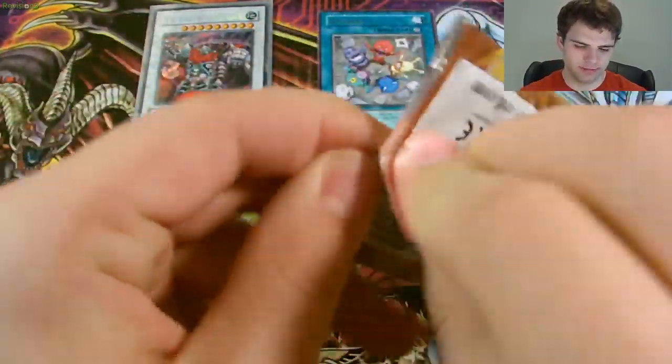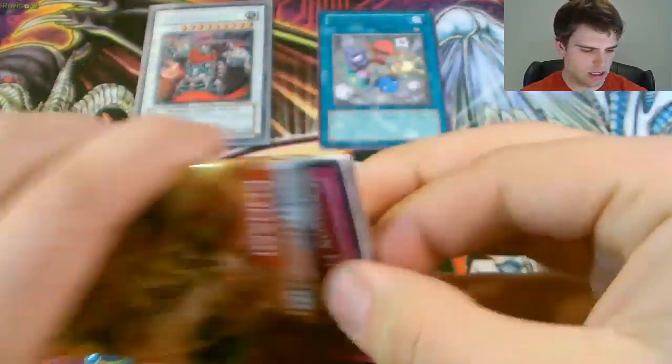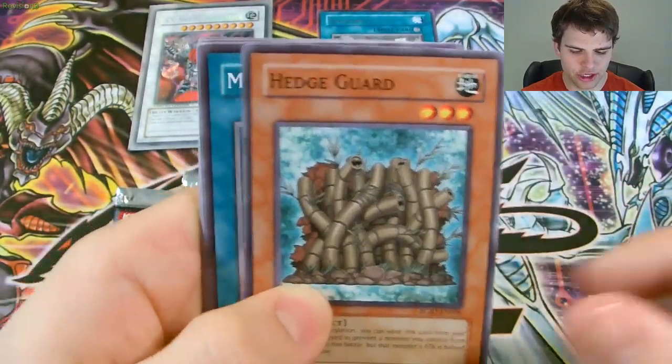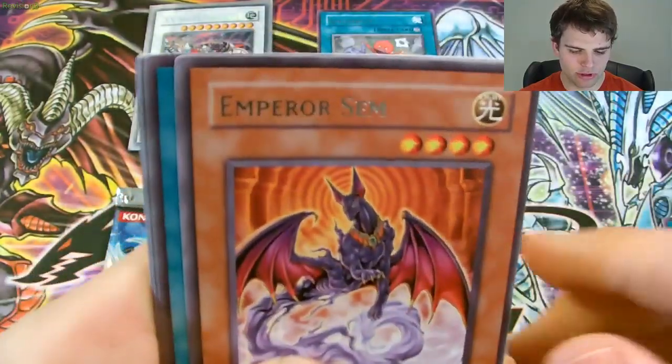Then we have a Raging Battle Booster pack. Pretty cool rare — Solidarity. Then we have Crimson Fire, Hedgeguard, Mind Trust, Tuner Capture, and a rare Emperor Sem.